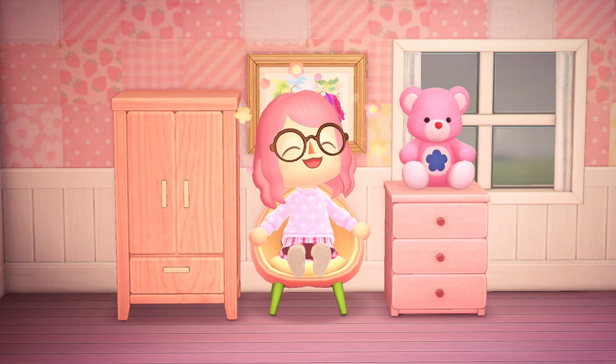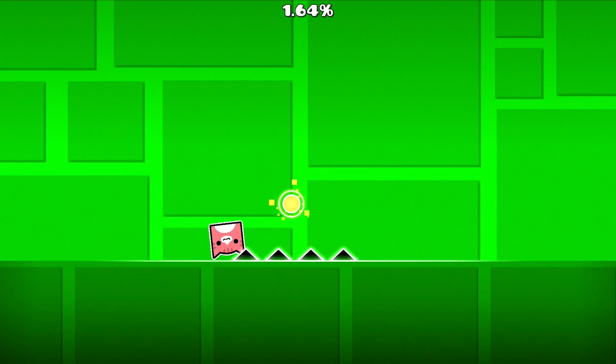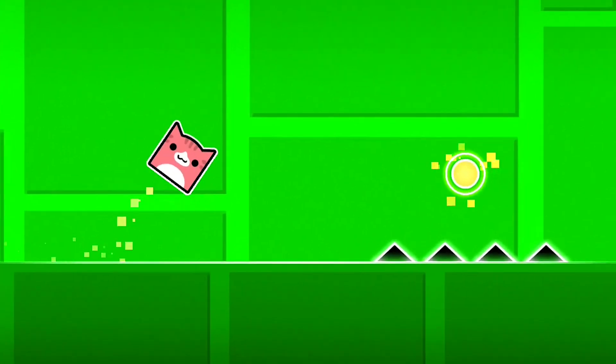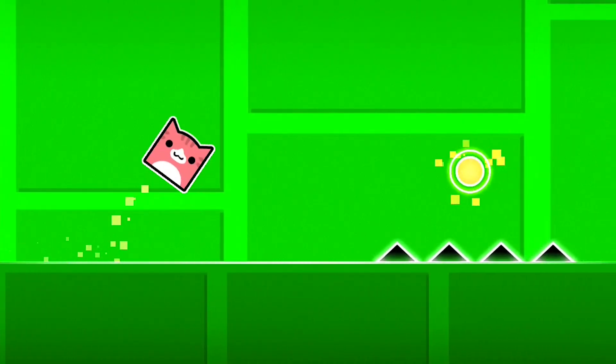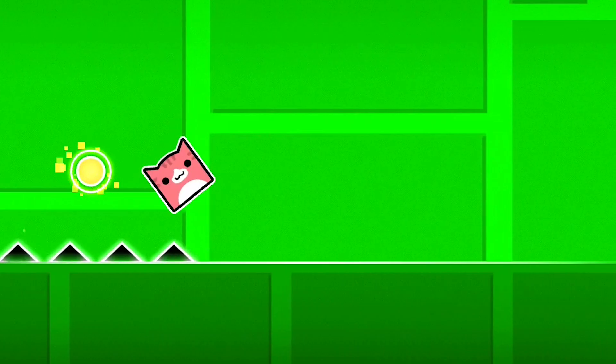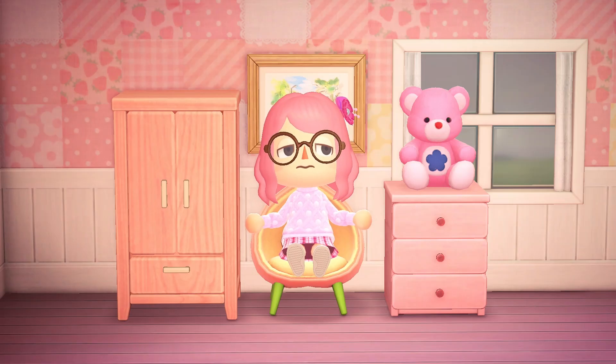So remember those four spike jumps in Polargeist that you're supposed to use a jump orb to get over? Well, what if I told you that with a very precise timing, you can actually jump over all four spikes without using the orb? This needs to be done by landing right in front of the spike and then jumping again, due to a bug in the game's code that makes you jump higher after first landing and then jumping again. Well, at least I think it's a bug — I couldn't find much info on how this actually works.